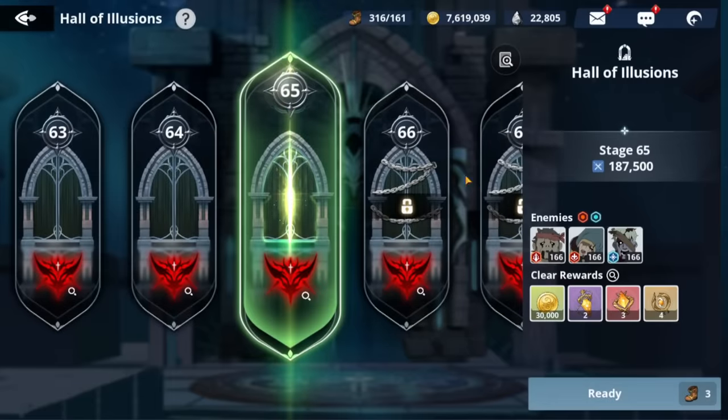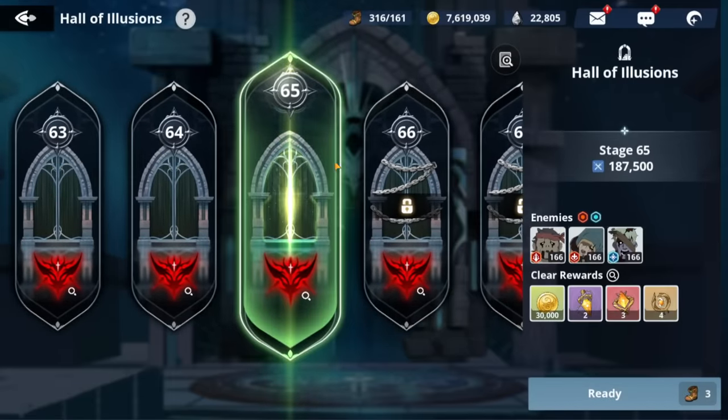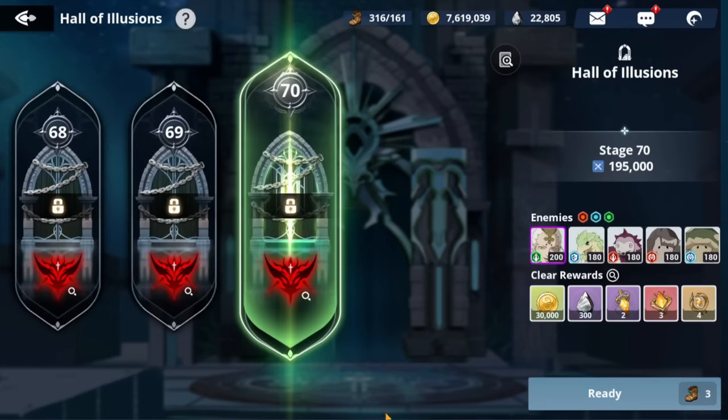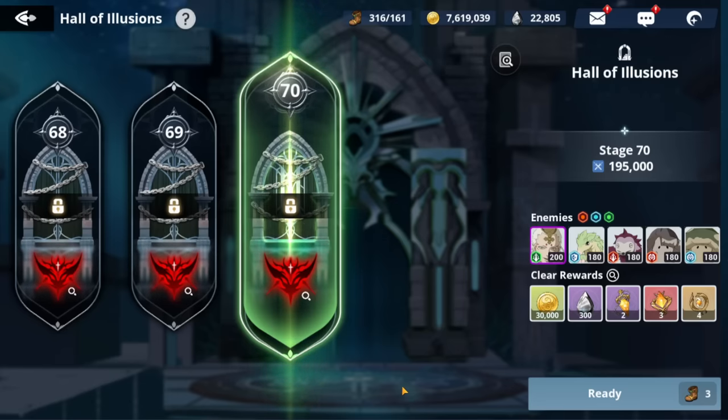Get as far as you can in Hall of Illusions. From stages 1 to 70, you should get roughly a multi or so in total — it's pretty worth it. They'll probably expand it to Stage 80 at some point, though they might wait until Season 3. Now that Noelle and Julius are coming, it would make sense to expand it now.